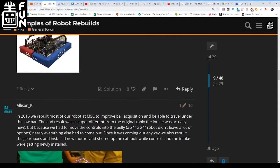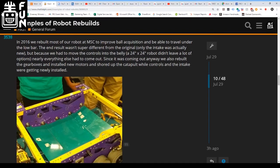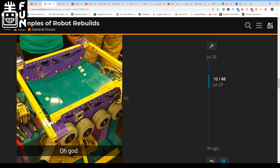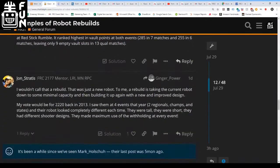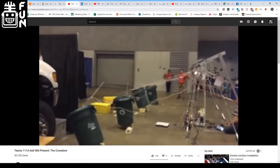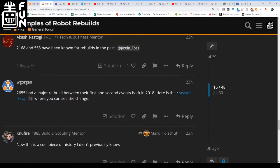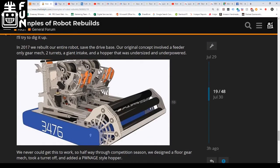There was a 2016 robot — 3538 — with a nice powder-coated yellow and purple frame, itty-bitty, 24 by 24. Somebody mentioned 558 — and at what point was their robot rebuild? Was it the 20 times they do it during the season, or in the off-season? Code Orange in 2017 said they rebuilt their entire robot save the drive base. Their original concept involved a feeder-only gear mech, two turrets, a giant intake, and a hopper that was undersized and underpowered. Their rebuild was a lot simpler and seemed to do pretty well for them.